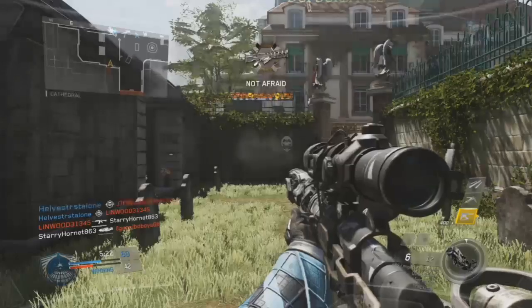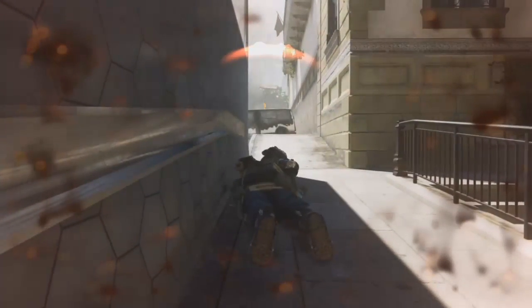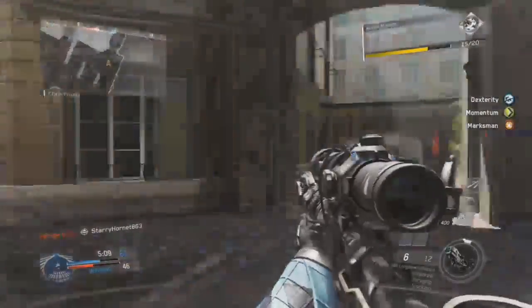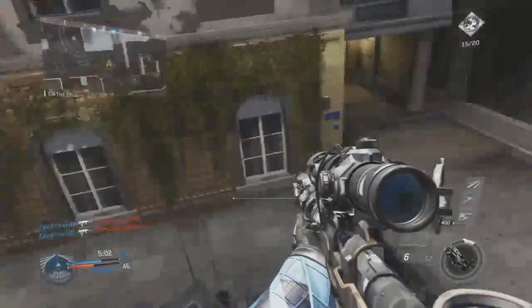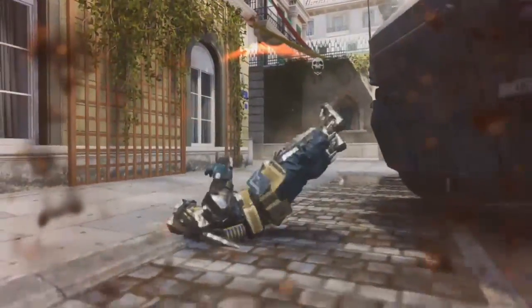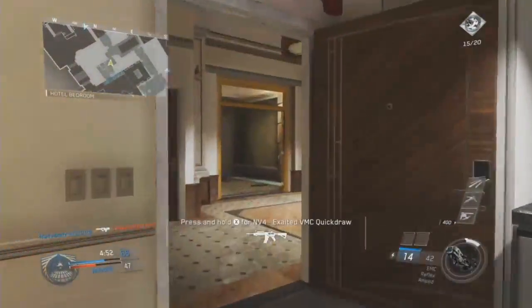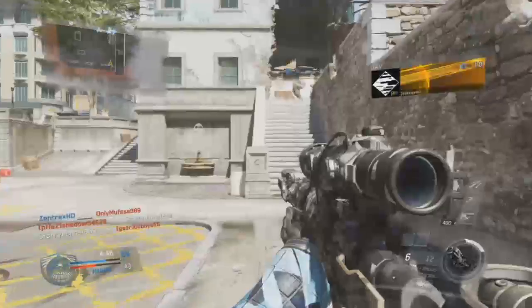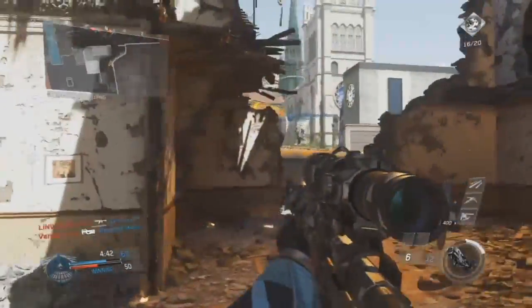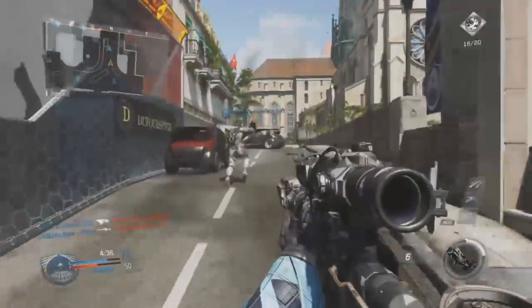When it comes to sniping in general, all the snipers have their pros and cons. The KBS Longbow is a bolt-action with a lot of damage, though the aim-down-sight time is a bit awkward. There's also the assault rifle slash sniper which has a lot of recoil but can switch to full-auto. The Widow Maker gets quite a few hitmarkers but has a good fire rate. And then there's the DMR, which doesn't have many upsides except for campers.